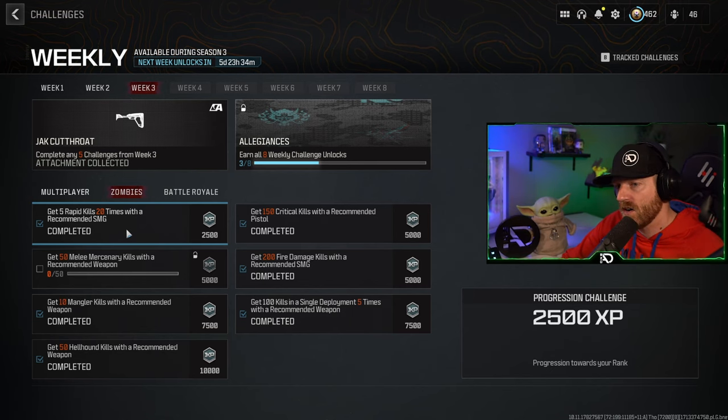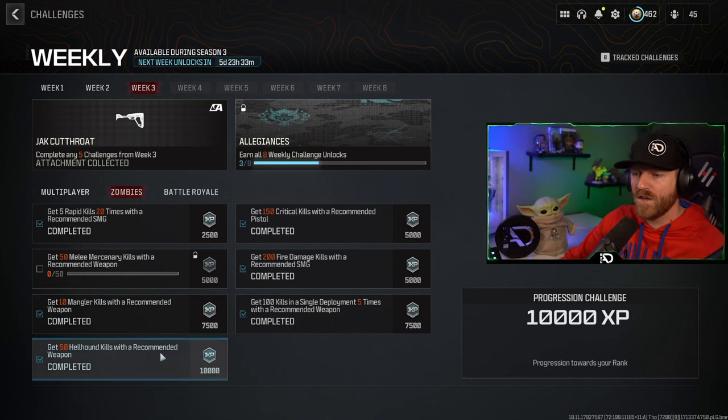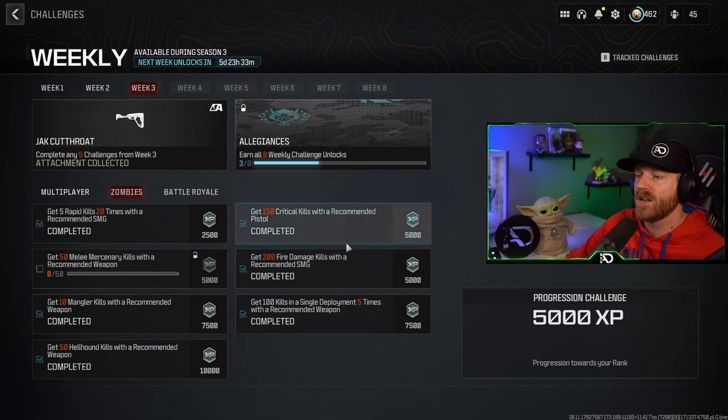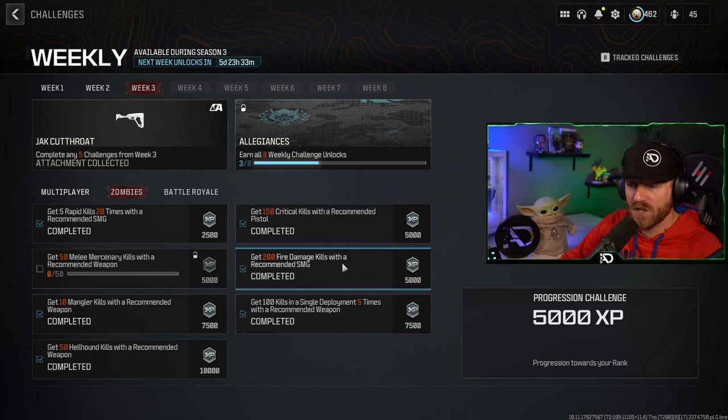Those five challenges are: get 5 rapid kills 20 times with the recommended SMG, get 10 mangler kills with the recommended weapon, 50 hellhound kills with the recommended weapon, 150 critical kills with the recommended pistol, and 200 fire damage kills with a recommended SMG. Let's get into it.